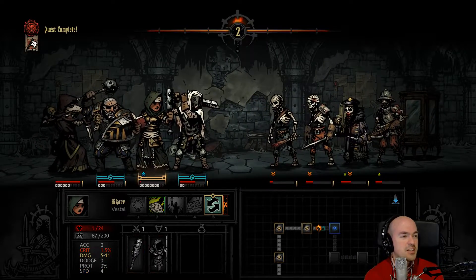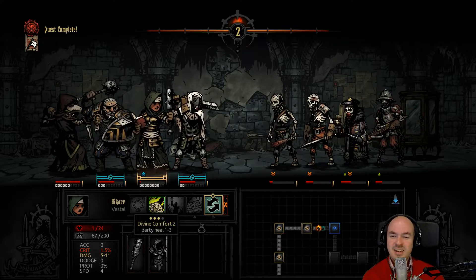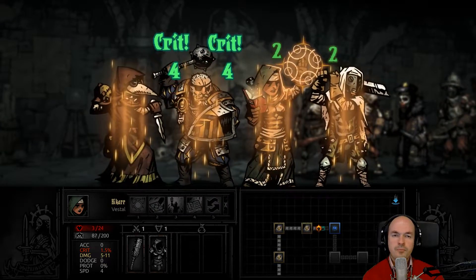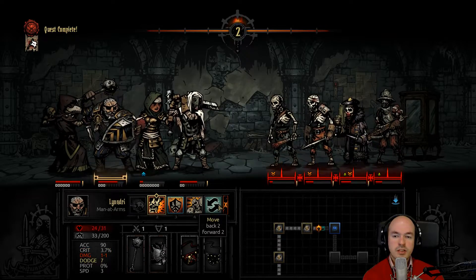We just had a rollercoaster fight against the Sonos Prophet — that's a level 2 party. Even Infinite Drillworks agrees. I need to heal. I'd love to move him backwards but I just really need to heal.